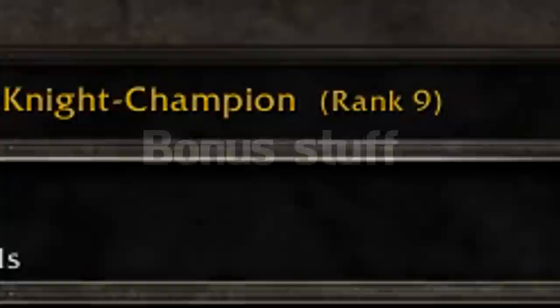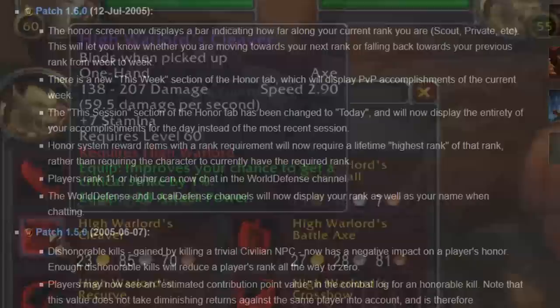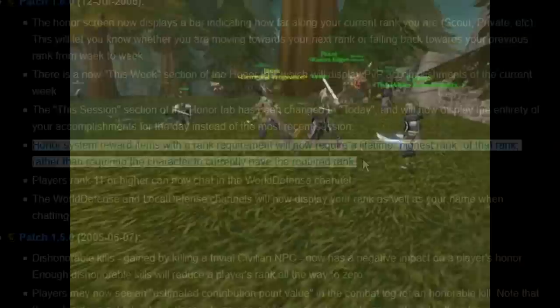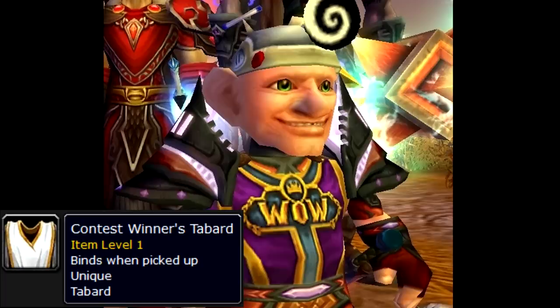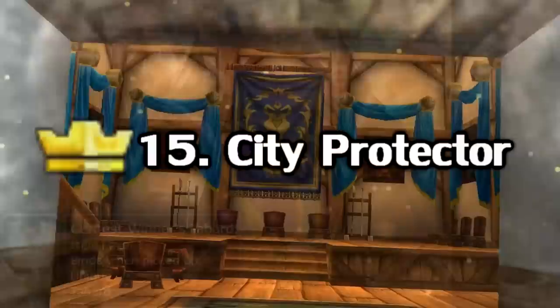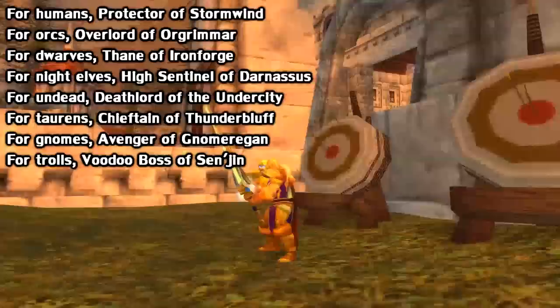I wanted to end this video on a couple of fun facts. Number one: did you know that at first you had to maintain your rank to continue to use the items? Like the rank 14 weapons — you had to keep rank 14, and if you deranked they would automatically unequip. Luckily they changed that pretty quickly. Before the introduction of the honor system, Blizzard had a special competition where the person with the most kills before the system's release would be rewarded with an ultra rare item called the Contest Winner's Tabard — it's insanely rare to see one in the wild. Also, there was a plan for a rank 15 called City Protector that was scrapped before release, where you'd receive a special title depending on your race and also be able to teleport to your race's capital city.